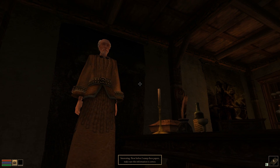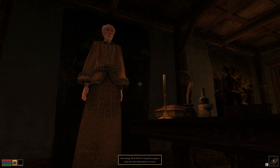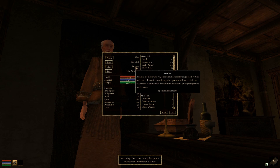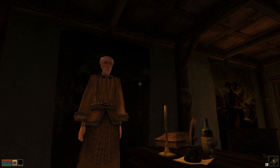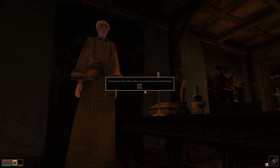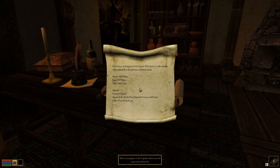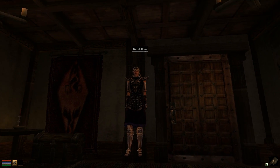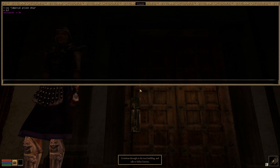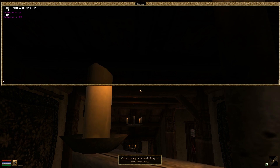Now, before I stamp these papers, make sure this information is correct. Show your papers to the captain when you exit to get your release fee. Continue through to the next building and talk to Salas Gravius. We can't open non-loading doors like this one yet, but we're working on it.